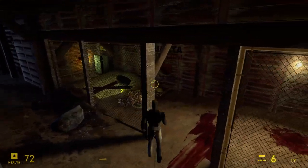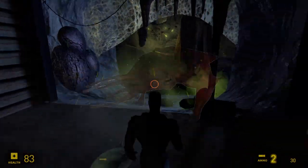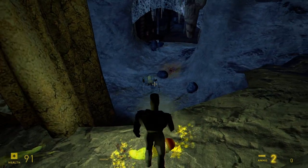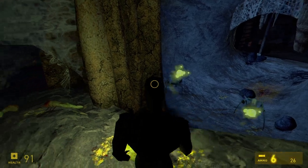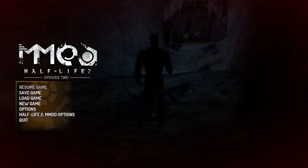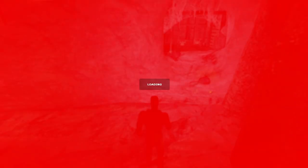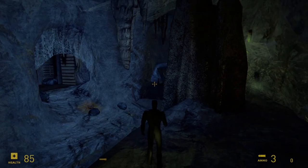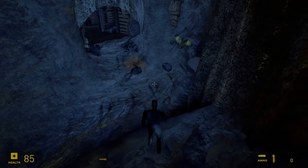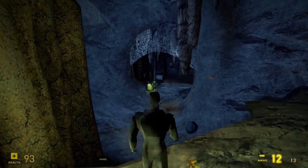We descend to the mines and along the way we encounter another new enemy. Ladies and gentlemen, welcome bullsqui— I mean, antlion worker! Workers are mechanically almost the same as the bull squids, although they have two major differences. Firstly, they're not as adorable as bullsqui— oh my god, look at them, they're so cute! And two, most of the time they just one-shot you, as their spit attack deals 100 damage — which, when you take into consideration that I was running below 100 health and with almost no armor throughout my adventures in the caves, made them pretty annoying.